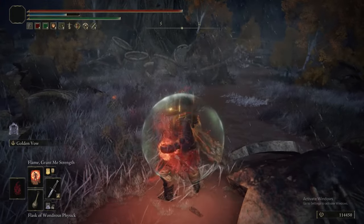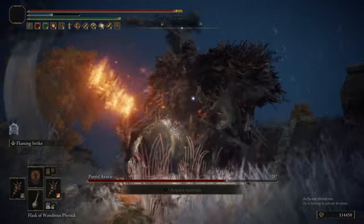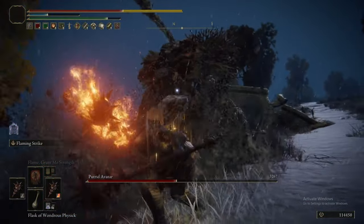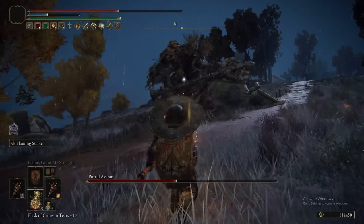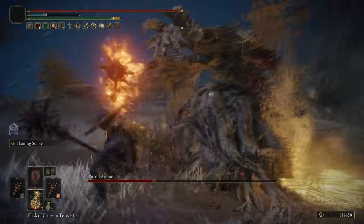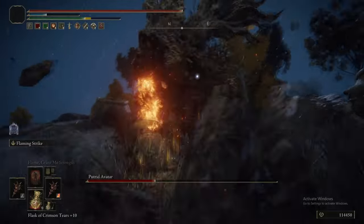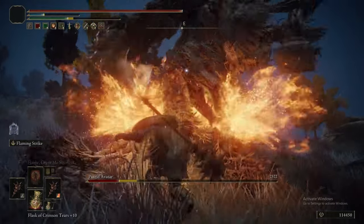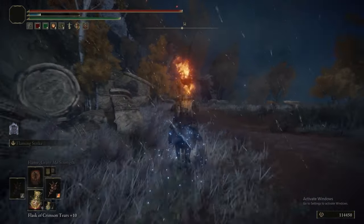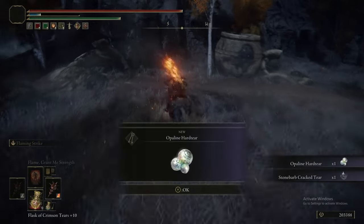You can also stack Flame Grant Me Strength. We don't need the Mimic Tear — the Avatar is just deleted. We dodge into the attacks as you should, though it's so hard to get over the reflex of dodging away. You dodge the attack, use Flaming Strike, and when it does its big attack, start running away. We got the Opaline Hard Tear and the Stonebarb Cracked Tear. The Opaline Hard Tear is actually a really good option for general play — it gives you extra physical, lightning, fire, holy, and magic defense and it lasts three minutes.